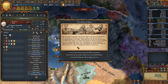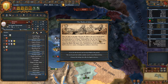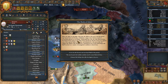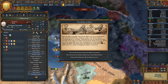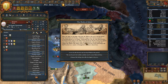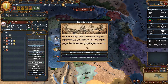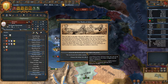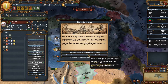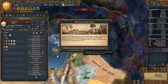The qadis and judges of the land — the muftis — provide general legal interpretation and doctrine. A sultanate as large as ours needs an overarching authority: the Sheikh al-Islam, who authors fatwas and appoints regional muftis, safeguarding the legality of the sultan's edicts. Our choices are: national tax modifier plus 10%, tolerance of the true faith plus 0.5%, or yearly legitimacy. Tax modifier all the way — without question.